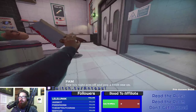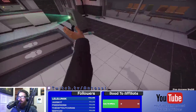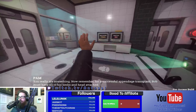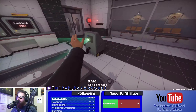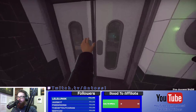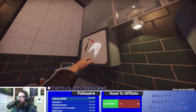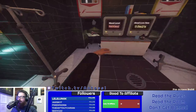Oh no. What do you mean try again? He's dead, man, he's dead. For a successful appendage transplant, Bob must have all of his limbs and head attached. Makes sense, makes sense — the head seems pretty important. The diagram says to use the hammer, but we gotta find something else.